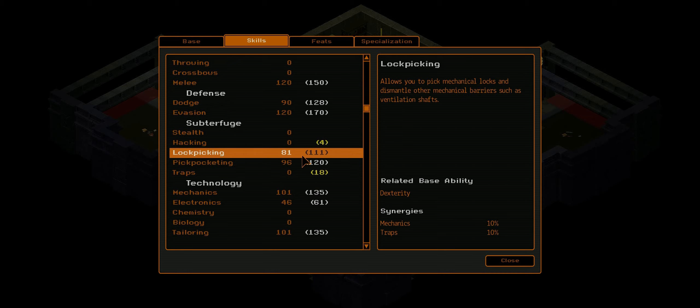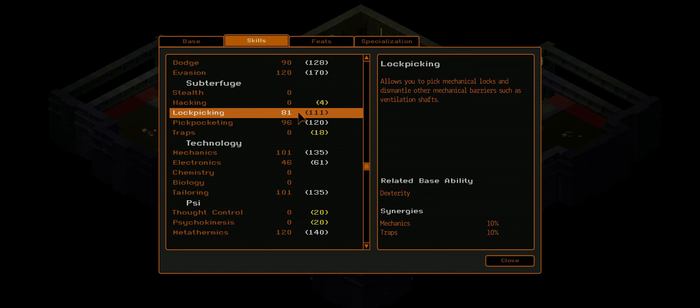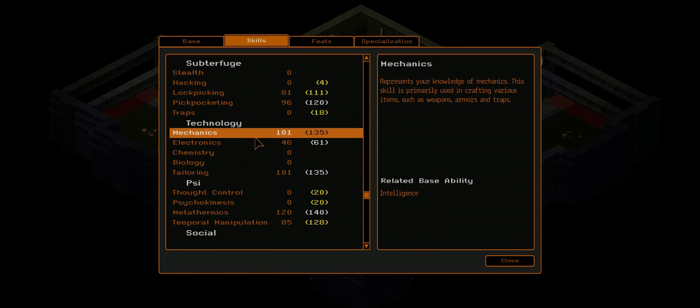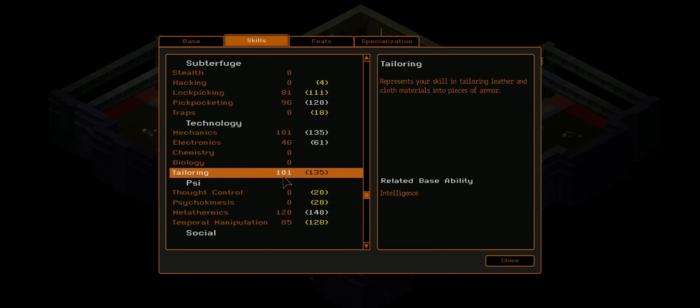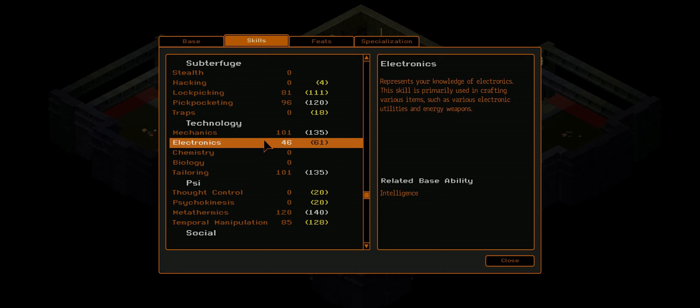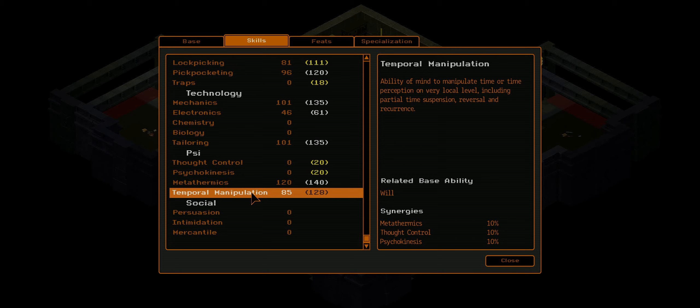We have quite a bit of evasion and a little bit of dodge, relying on our uncanny dodge to keep us out of harm's way for anything that could potentially do incredible melee damage to us. Some lockpicking, some pickpocket. I just realized we have 111 lockpicking — we may need more in the future. Pickpocket gets us into people's pockets. We have an incredible amount of mechanics and tailoring, enough that we probably won't need to level these anymore to the end of the game. We'll rely on workbenches and any intelligence-boosting drugs or food we can find.